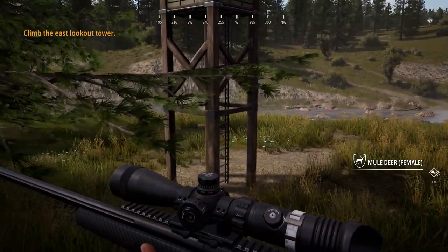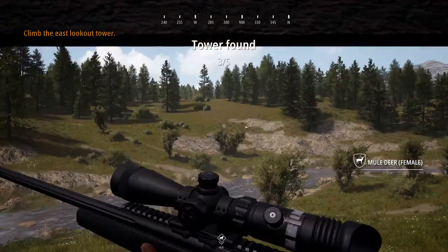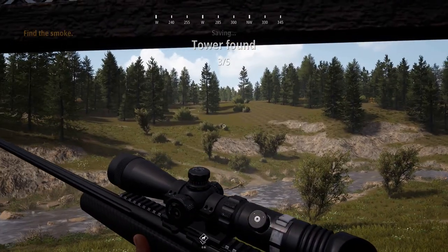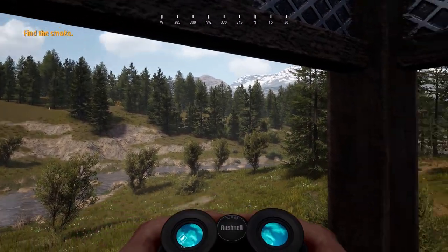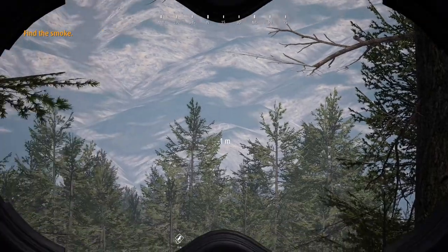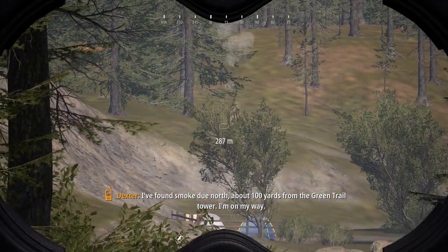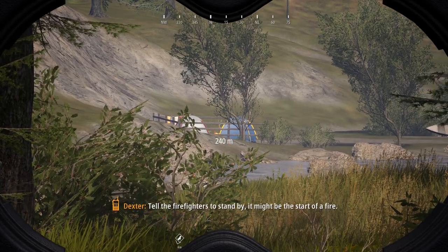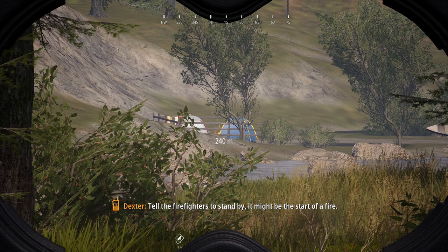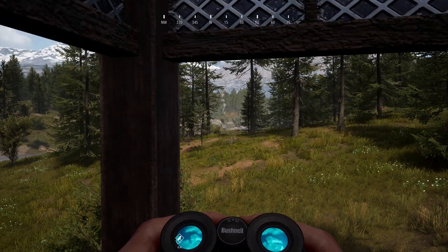Wait there for me. Let's get out the binoculars. I've found smoke due north, about 100 yards from the green trail tower. I'm on my way. Tell the firefighters to stand by — it might be the start of a fire. Already done. I'll call you back. Let's hurry.